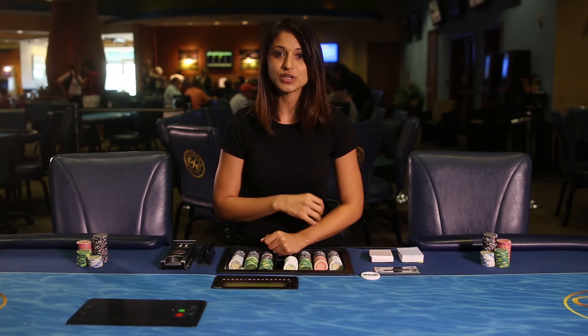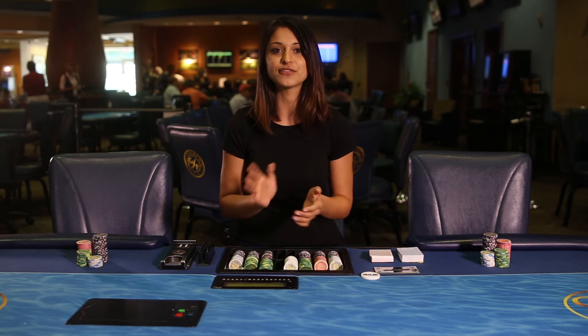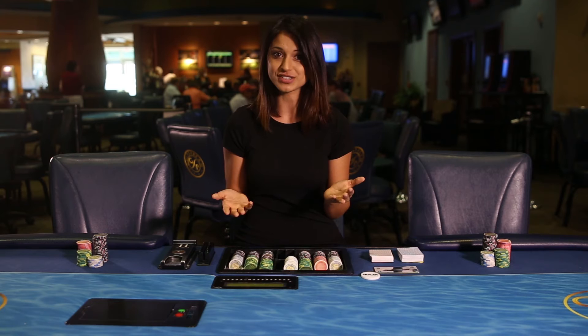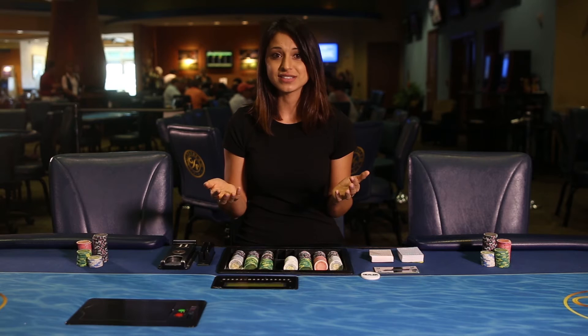In cash games, this amount determines the stakes. For example, in a $2/$4 Limit Hold'em cash game, the blinds will be half of those amounts — so the small blind will be $1 and the big blind will be $2. The $2 and $4 determine the bet sizes, which I'll get to in just a moment.